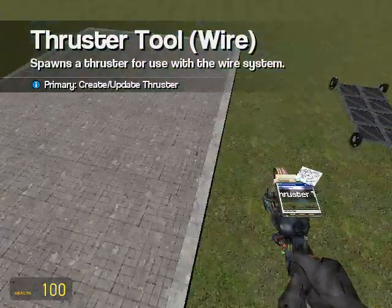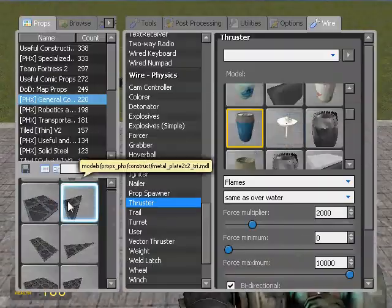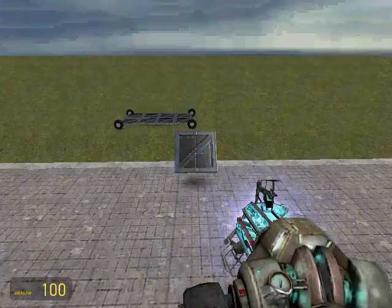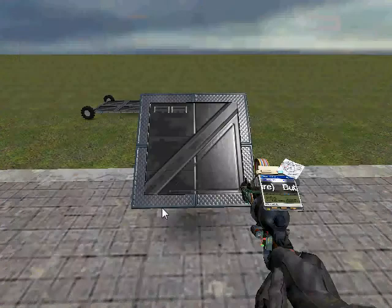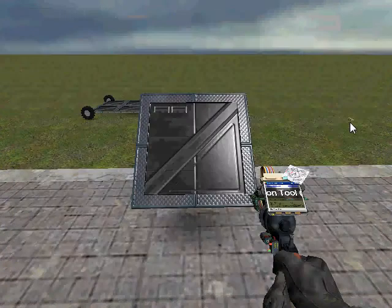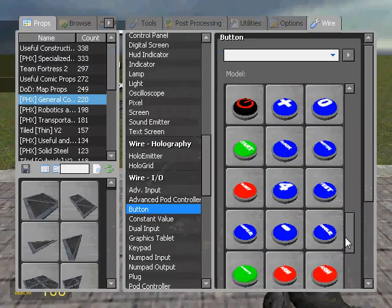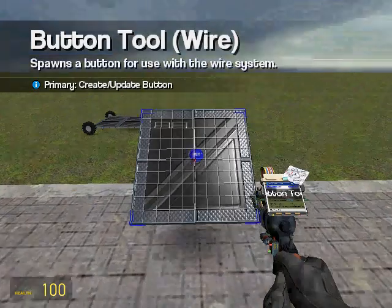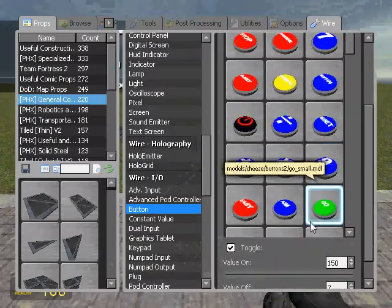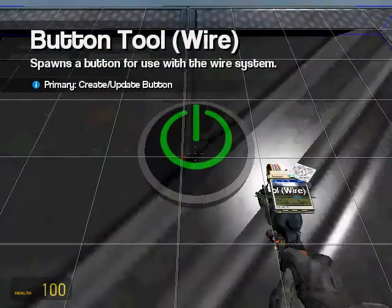And we're almost done. Yeah, I know. So we're gonna spawn a 1x1 PHX metal plate, and we're going to get our buttons. Button — it doesn't matter, really. You could go through and get all the arrows and set them all up if you wanted to. I am too lazy for that. So what I'm gonna do is I'm just gonna grab one of these power green buttons.